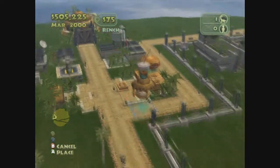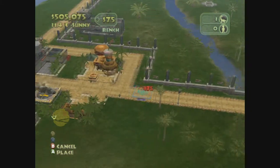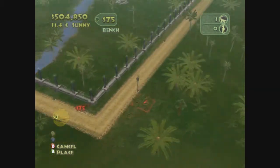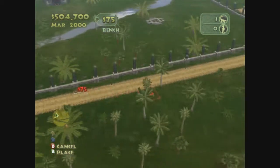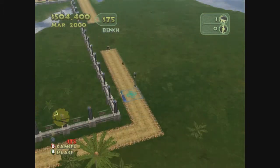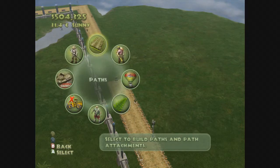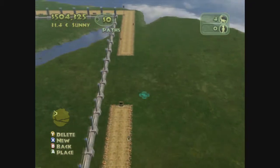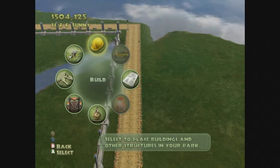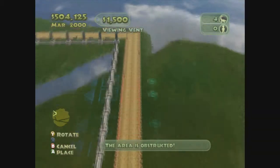We want to put benches — that's one thing I know. I remember that being an issue in a past park. People were like, 'I can't sit my ass down, this is the worst.' So I'm going to put these down — 75 bucks a pop, come on. Get your butts down. I need to rebuild this path because I'm an idiot. Manager, build paths. Build this across. I know what I want to build — a viewing vent.